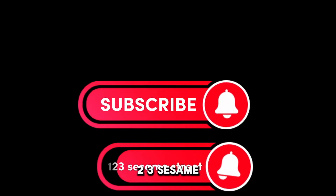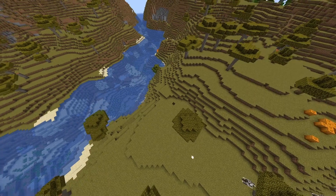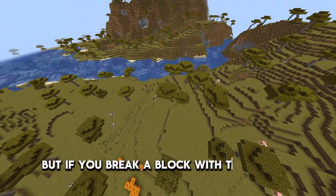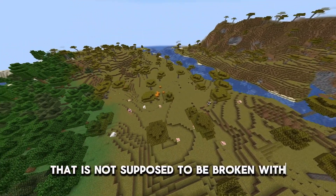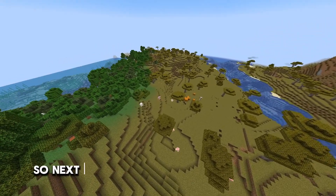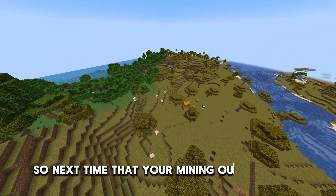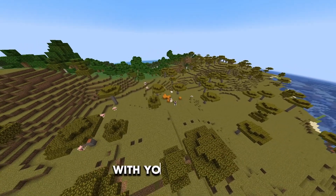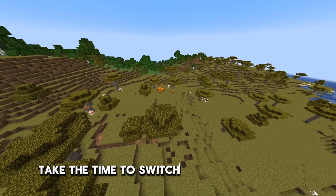A lot of people don't know this, but if you break a block with the wrong tool that it's not supposed to be broken with, then it does double the durability damage. So next time you're mining out of a cave and you're mining dirt with your pickaxe, take the time to switch back to your hand.